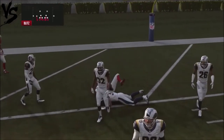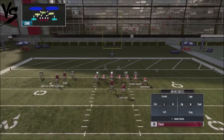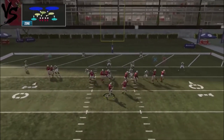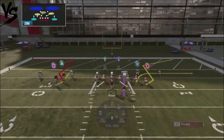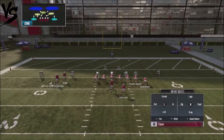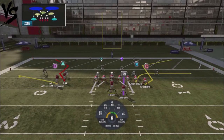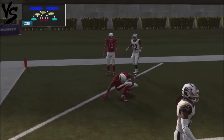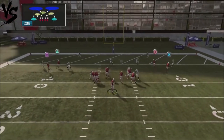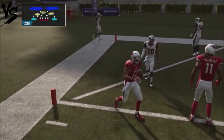One of the common defenses in the red zone is Cover 2, because it protects the flats and you've got yellow zones over the middle. We're going to leave the play as is — you've got a little window opportunity to hit the backside slant. That's why I like to use the slant the majority of the time. I can flat up my backside receiver, do a smart route, and look high-low. If the flat is open I can check it down. If the defender floats up, we go ahead and take that easy completion for a touchdown against Cover 2.